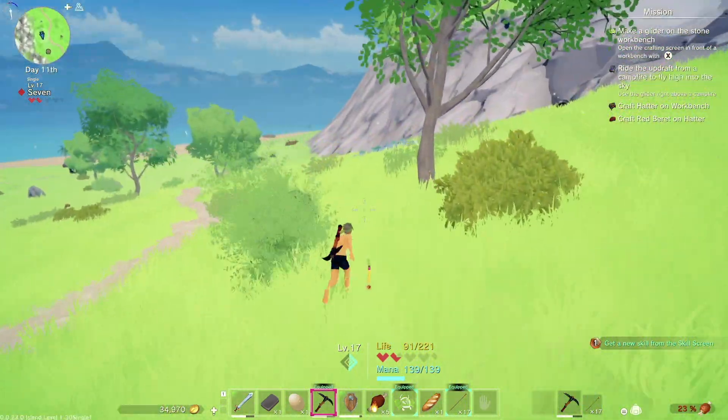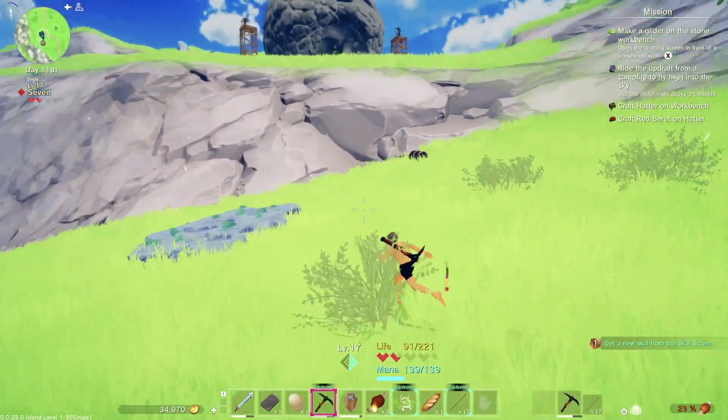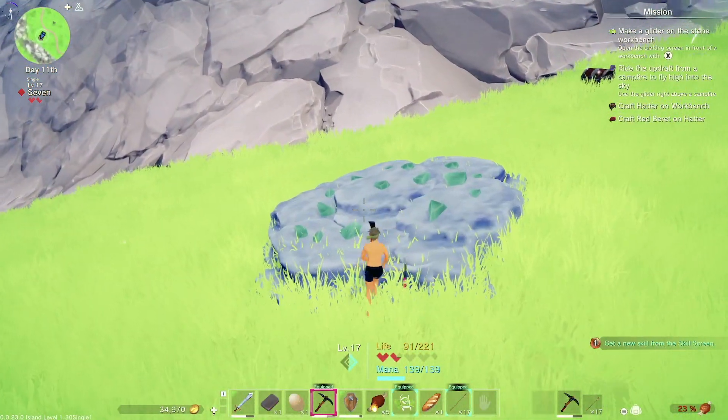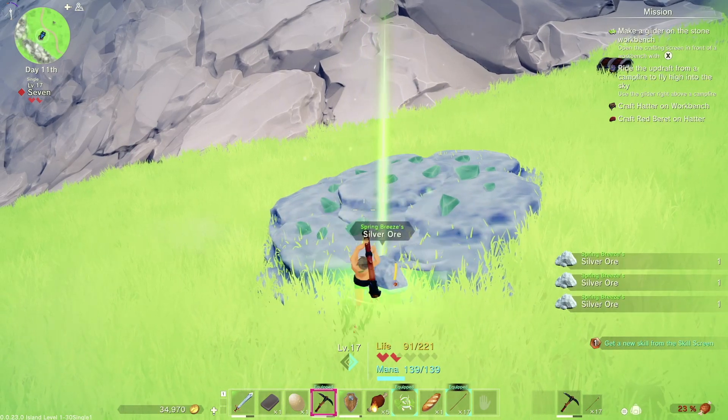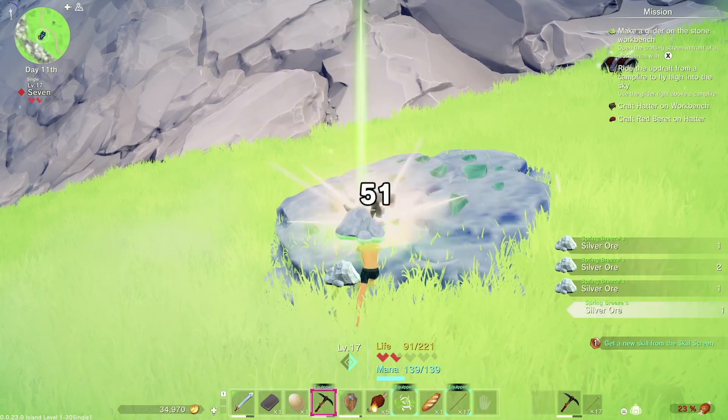Right here, right where the chest is, is the silver ore that you can mine pretty much unlimitedly. You can take it home, cook it, do whatever you want with it — it's all yours.